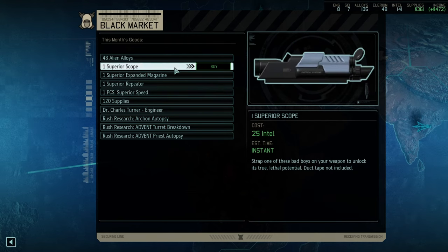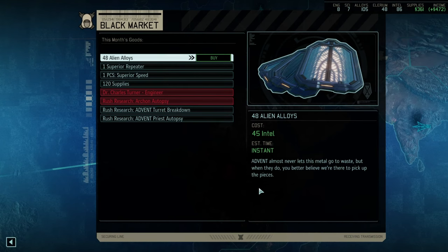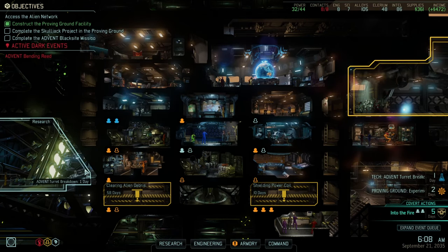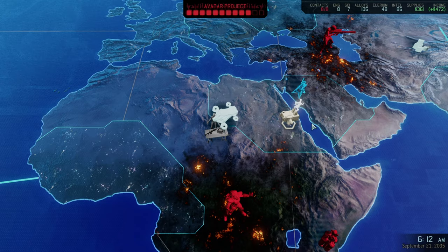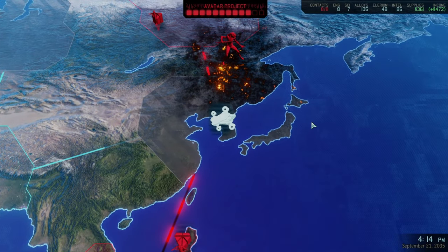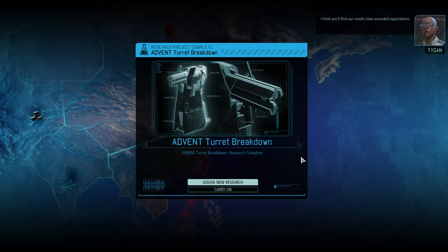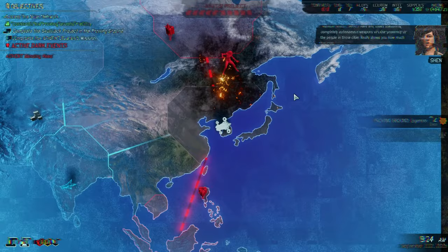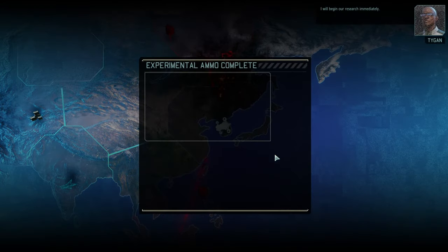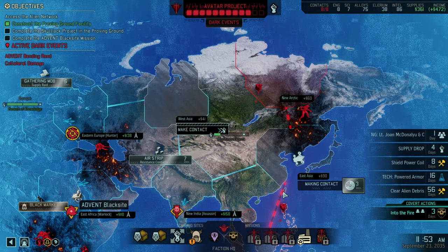Elerium crystals — yes please! Superior scope is even better than superior speed PCS. Superior expanded magazine also good. We're sticking at 80 Intel because that's just as much as we need for making contact. Making contact was immediate, so we're only going to make this contact and then no further. Defense matrix is theoretically ready and we're now going for powered armor. Tracer rounds okay, but not what I wanted — more explosives, that's a bit rough but could be worse.